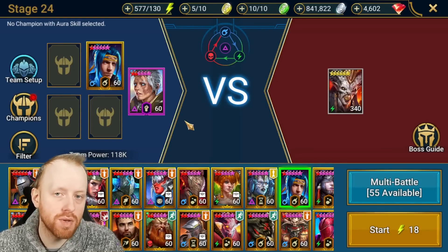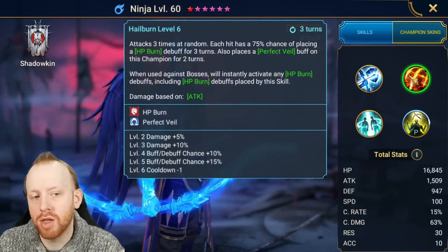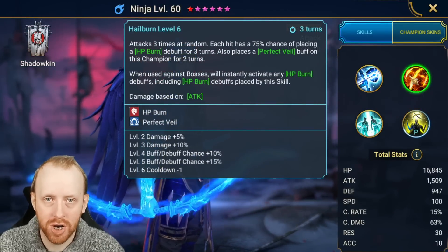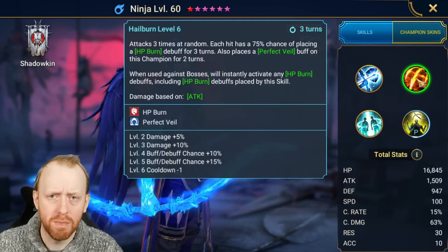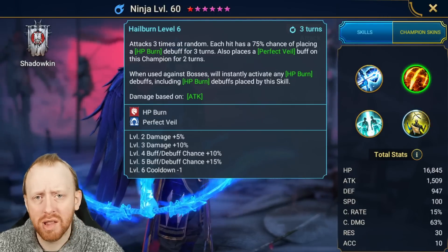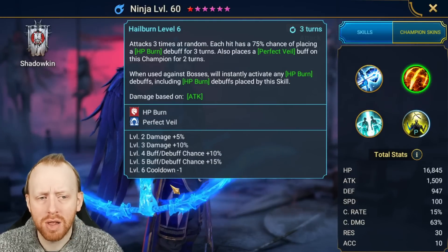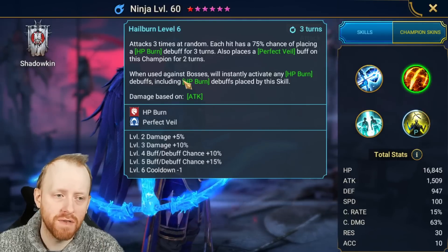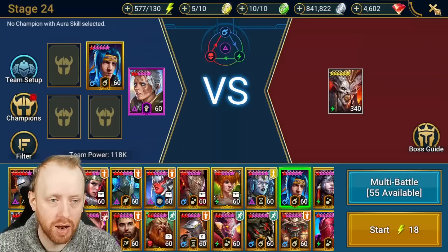The idea here is we're going to use her revive on death passive to revive herself, and then use the single target revive to revive Ninja. Now Ninja is amazing for his A2. There are alternatives to Ninja here, but there are no alternatives to God Seeker Aniri — if you don't have Aniri this strategy will probably not work for you, though maybe a Cardiel or a Mother could work. For this particular strategy, God Seeker Aniri is irreplaceable. Ninja is all about his A2 — he places a burn and then activates it, getting three HP burn activations because he's placing then activating. It's a lot of damage and this is what makes him a boss killer.